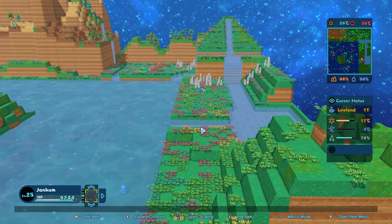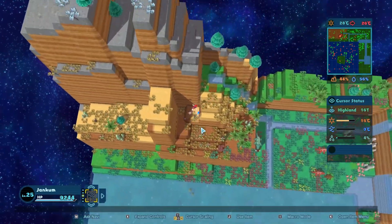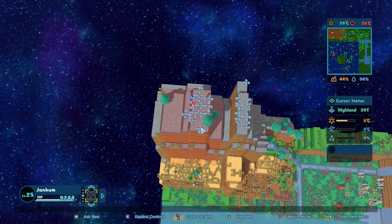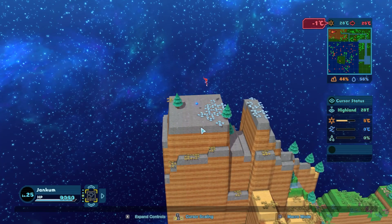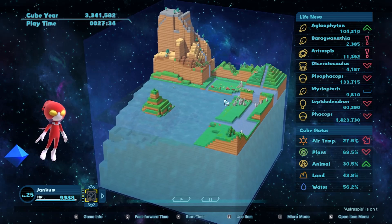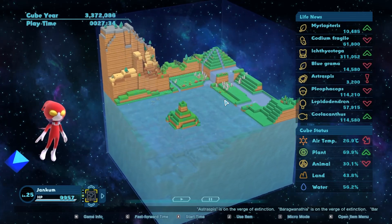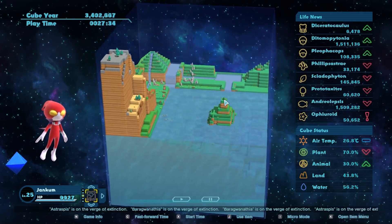I think having all this water down here will be for the best. I'm going to try to keep this as somewhat of a lowland area, but I do think we're going to increase the altitude up here a good bit. We're just going to basically try to max out the altitude of some of this area — we'll go to 25 degrees. Let's regenerate and see what happens. We might lose some things here. We lost a plant. We lost a Straspis. That's okay — we were expecting to lose a couple things.